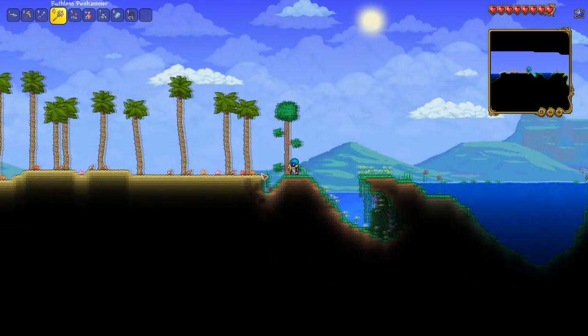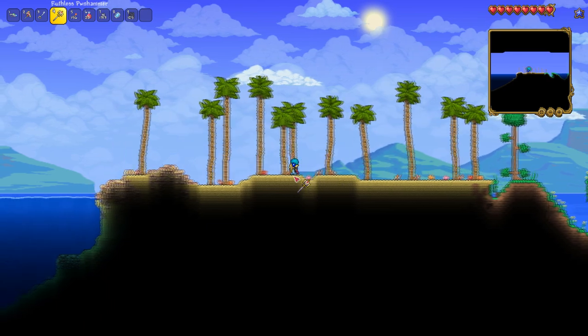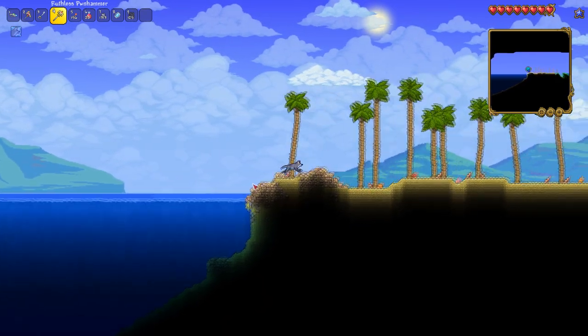Run into this biome and the Angler NPC can be found lying on the sand, or he can actually be found lying on top of the ocean water.